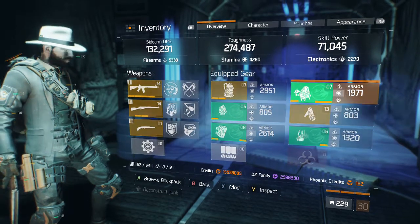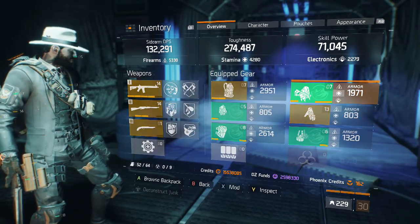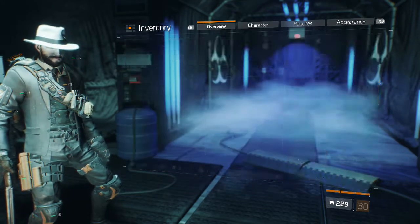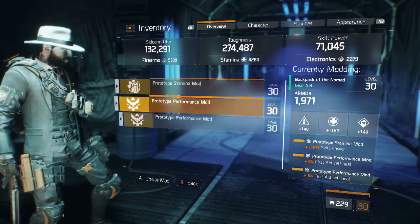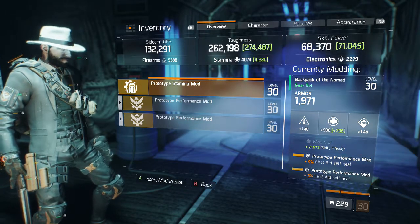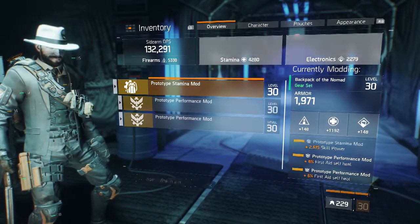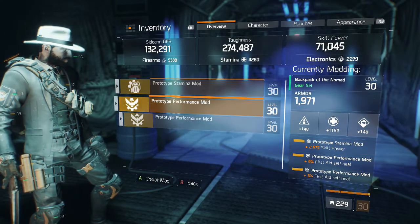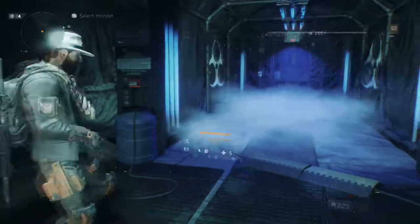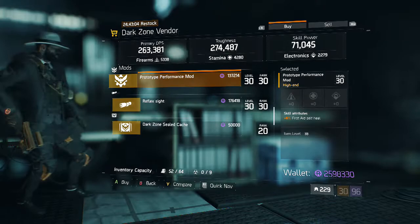For the backpack, I have 1971 armor. The skill power mod I'm using is 2675, which boosts my toughness and skill power a good deal. The other two mods are 6% first aid heals — I actually just bought one of these mods from the vendor, and I found it at 6%, which is a pretty high number because my other ones are 5.5%.